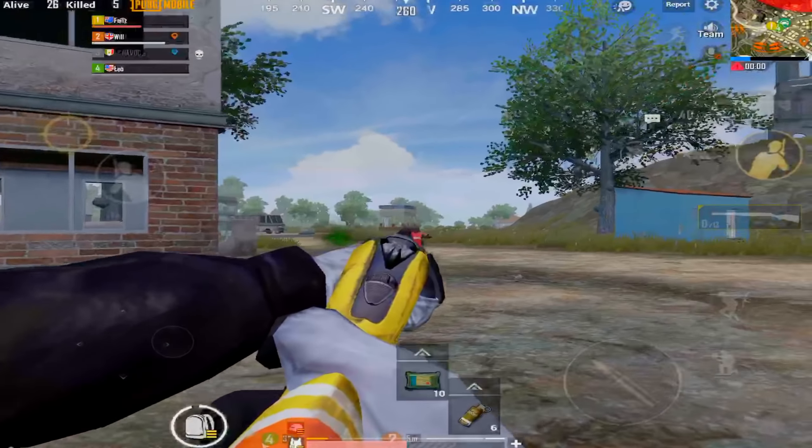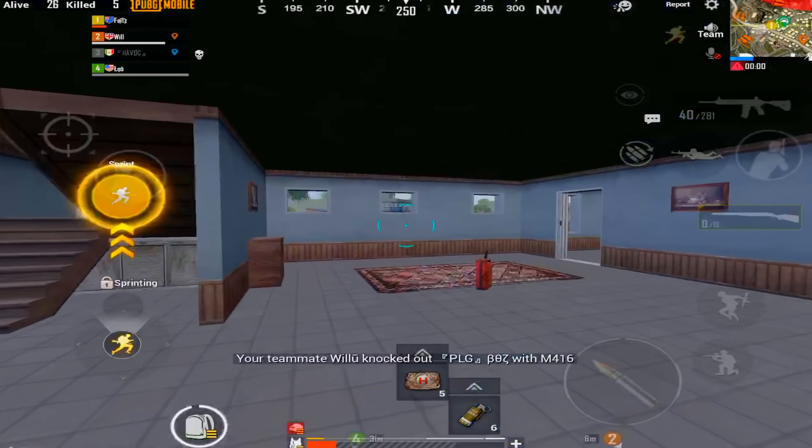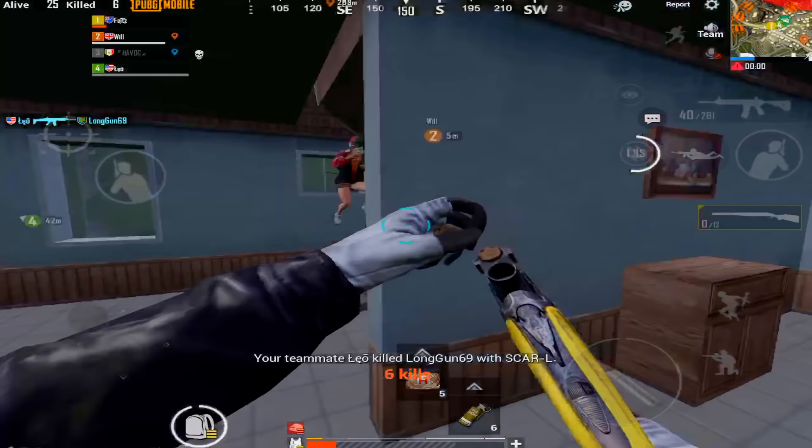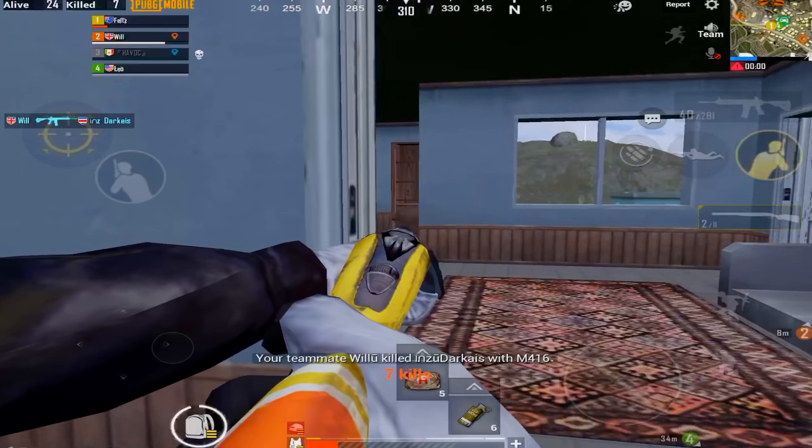I reload and I completely potato, and my teammate comes in clutch and saves me right there. So yeah, shotguns are one of the best guns close range — unless you potato like that.